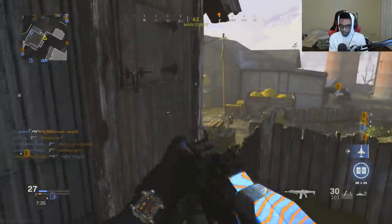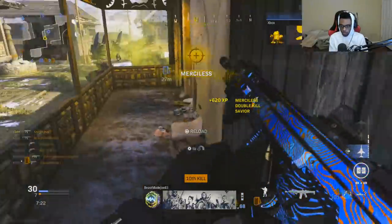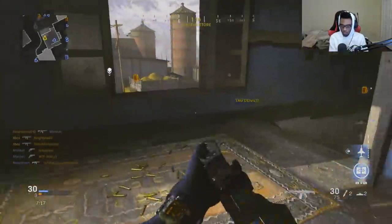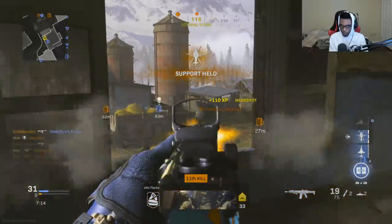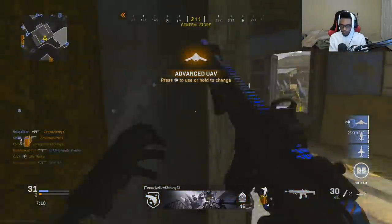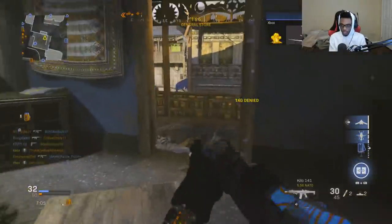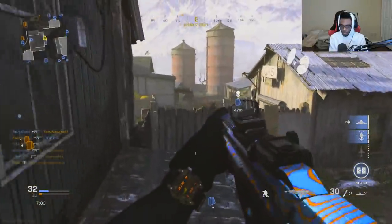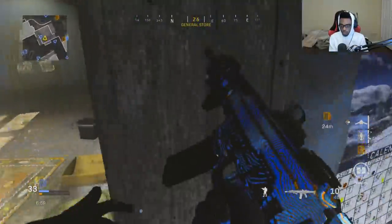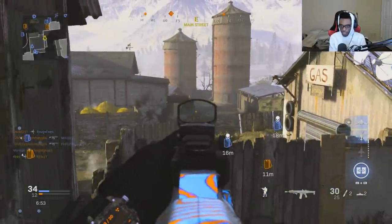We got our VTOL Jet. Take him out right there. I got my Advanced UAV — I want to go ahead and throw down my VTOL Jet now. I know they're still spawning over here, so since I know where they're spawning, I'm not going to throw up my Advanced UAV just yet.